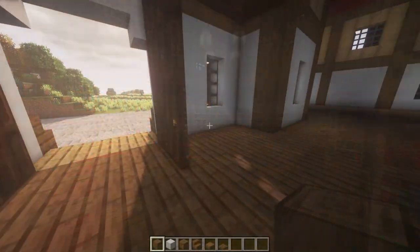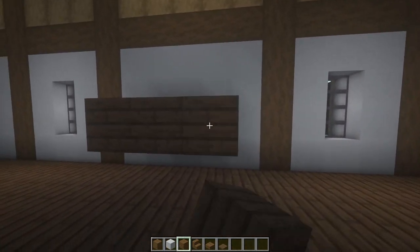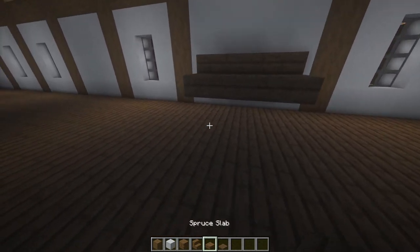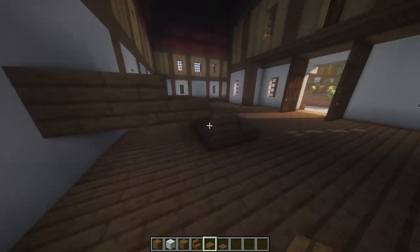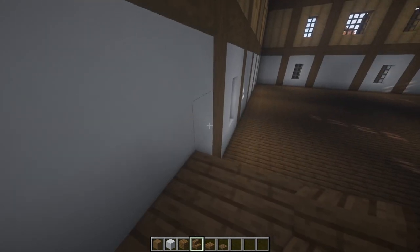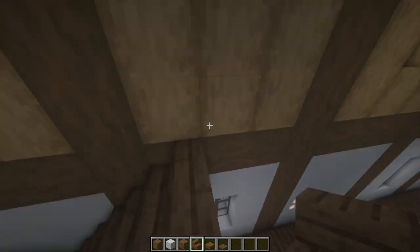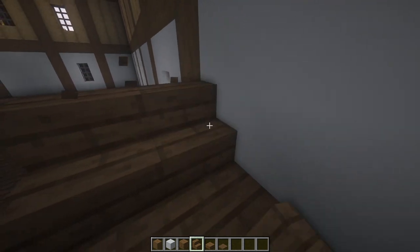We're going to start off by making the staircase just to give it some basic foundation of where stuff's going to go. I'm going to place a two by three thing here, and do some slabs going down like this, then fill in these bits. Then I'll finish the stairs going up on both sides using spruce staircases going up to this level, in line with the wooden beams.